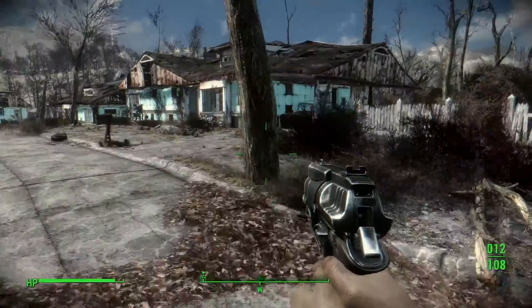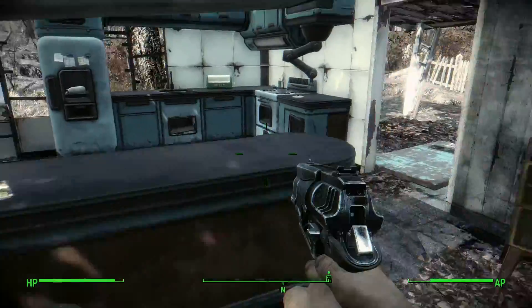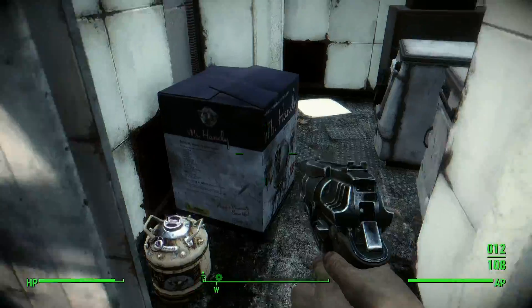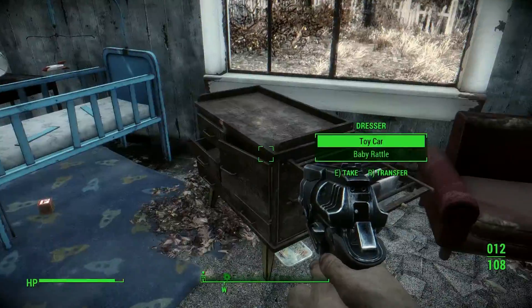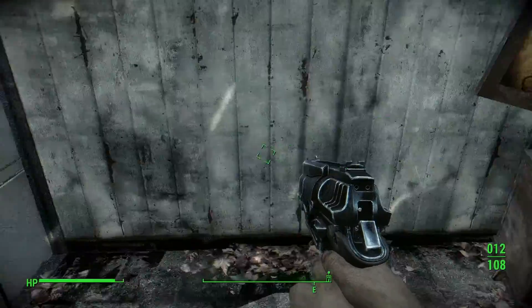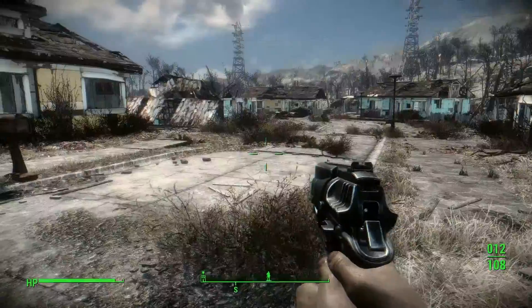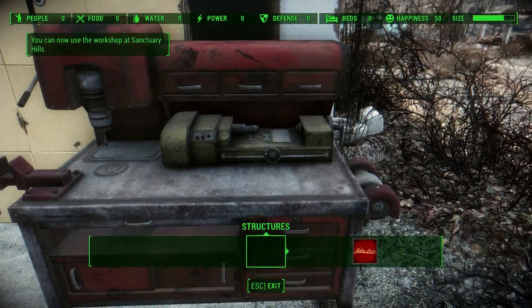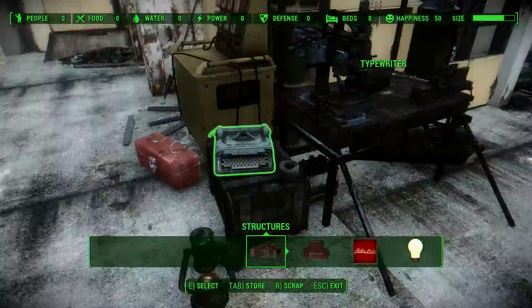That house is trashed. Let's check this house. Bread box — I don't want the bread box. There's a Mr. Handy box — that's Codsworth's box, I'm guessing. This looks like my old house. My house has nothing here. I can hear Codsworth flying around. This is the main house. Now we can use this as a workshop and scrap some things and build some things — I'm not going to do that right now, but I've got it set up and ready to go for next time.